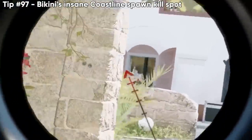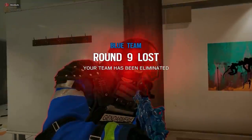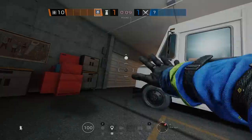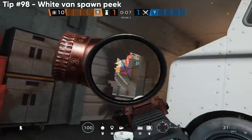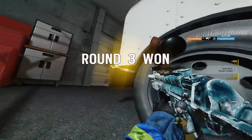My favorite thing that Bikini and I have ever messed around with is his insane spawn peek on Coastline — it goes from bathroom all the way to the back of ruins wall. Another nice spawn peek: go prone by the white vans, there's a gap between the bumper and the vehicle you can use. The most successful one I found is on Consulate.